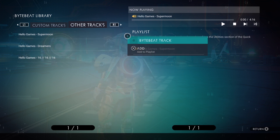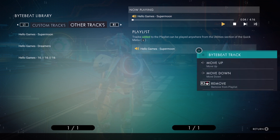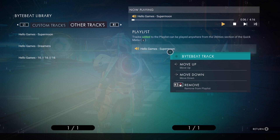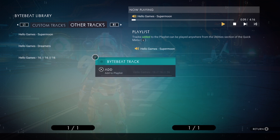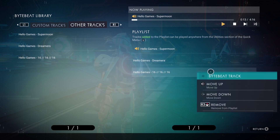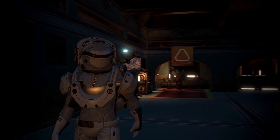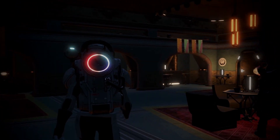That includes myself, who loves ByteBeat for my bases but never uses the library. This is probably due to it only being accessible from the quick menu, as well as the chiptune-like music rarely being preferable to the procedural soundtrack for most people. With the introduction of jukeboxes to planetary settlements, hopefully they'll give us more in-universe music to choose from in the future.